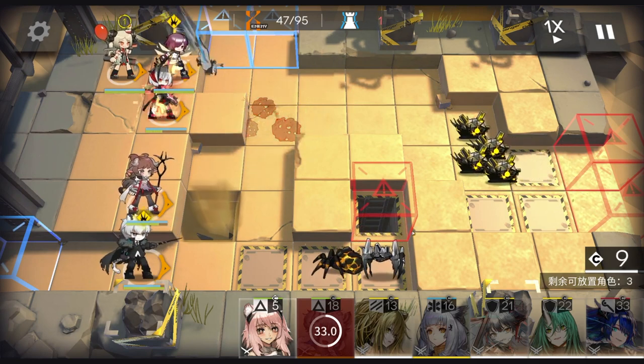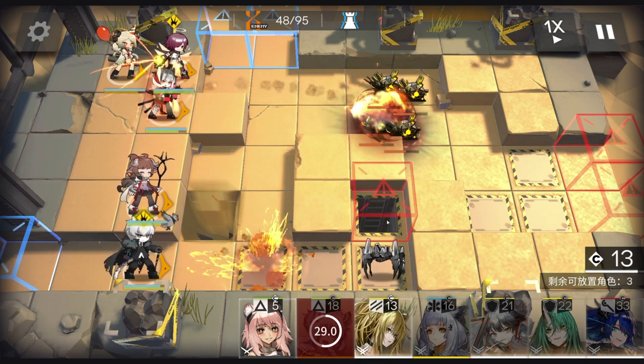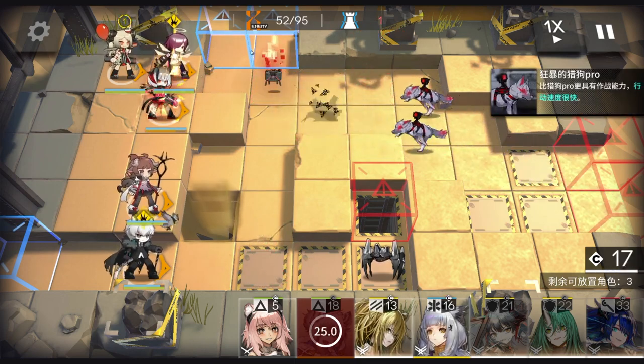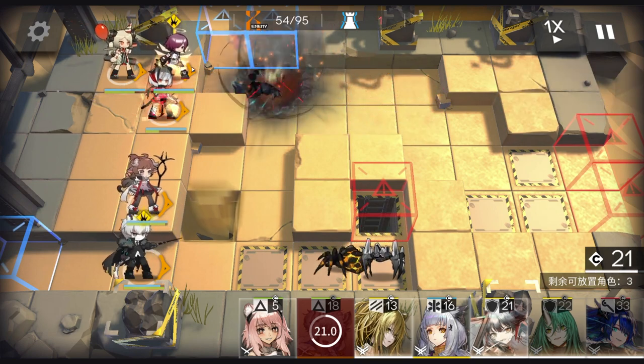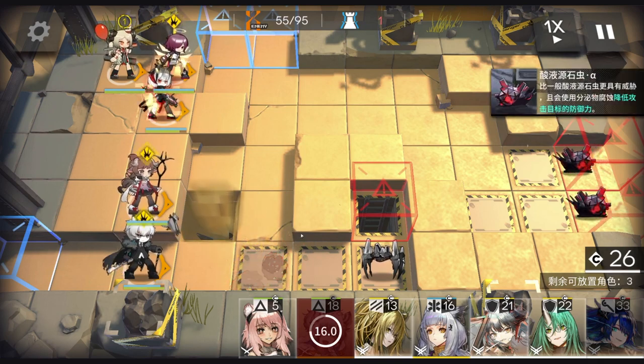One thing to be careful of is when something comes out of here — if those things come out of this tunnel, then we need to use their actual skill. That's going to be really tricky. Remember, HP goes up 80% and their attack goes up too.